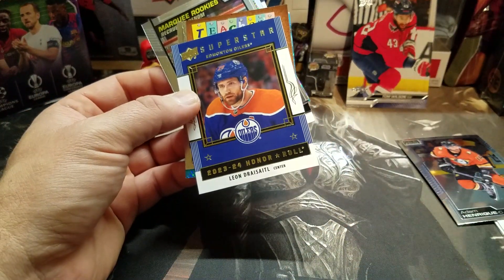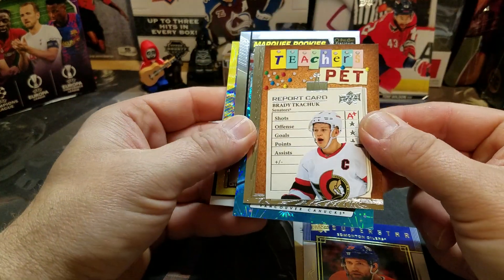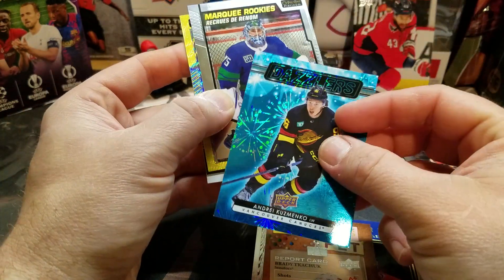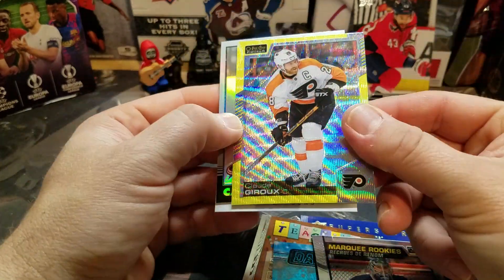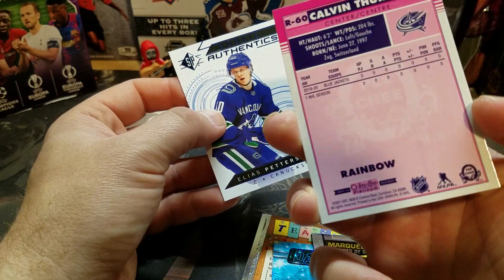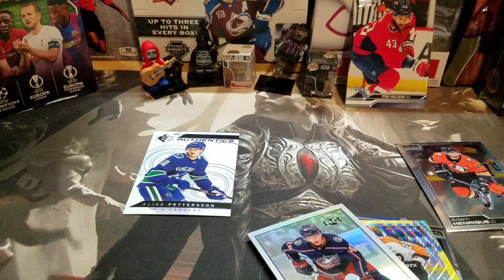Not a bust for the day. Let me recap everything — a blue Marchessault, Honor Roll, dry-side Sidle, Teacher's Pet insert, Andre Kuzmenko — not sure if that's technically his rookie, someone correct me. Michael DiPietro marquee rookie, Claude Giroux neon yellow surge, and a Calvin Turcotte — not sure if I'm pronouncing his name right — retro rainbow rookie, that's pretty cool. And a rookie authentic Elias Pettersson. Not too bad overall — let me know what you think and I'll catch you next time, have a good one!